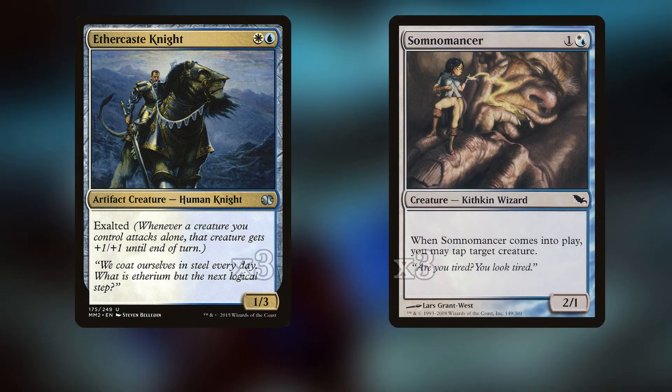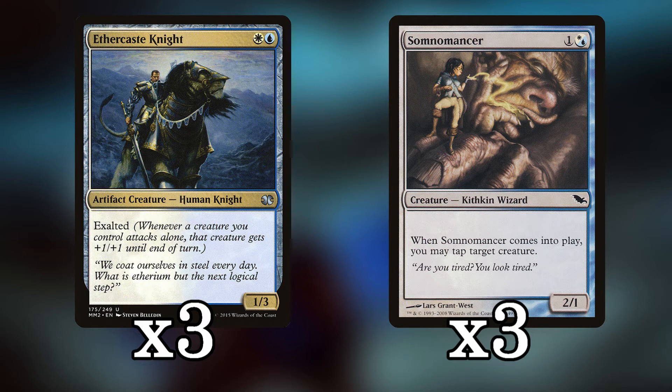Backing up the blades are Ethercaste Knight and Sombermancer — we're playing three of each. Both are multicolored permanents that activate the blades' built-in abilities, and both are blue and white so we can throw a Steel of the Godhead on them if necessary. Ethercaste Knight is a two-mana 1/3 with exalted, which makes a Steel of the Godhead blade even more powerful — dealing and gaining six every turn. Sombermancer is a tempo card: a two-mana 2/1 that taps a creature on entry, which is great if our opponent has flying blockers or we need to push through with Bant Sureblade.